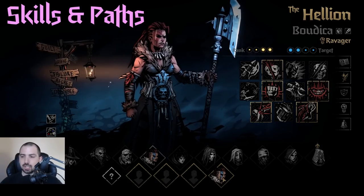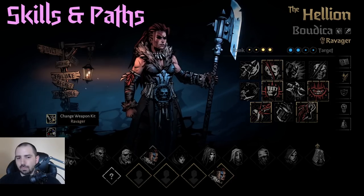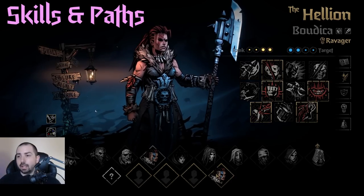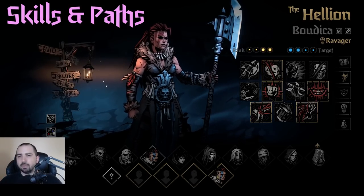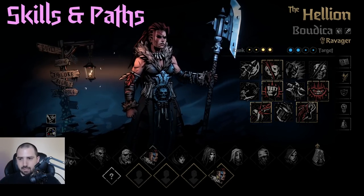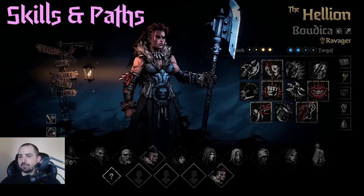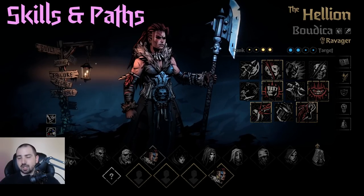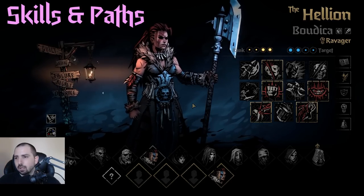She scales very well with Strength and Crits. This is the most common and easy way to play this character. For one of the mountain bosses people always ask me how to beat it — I say get Ravager. Get Sharp Shot, get Ravager. You probably won at that point.